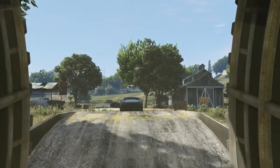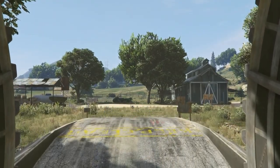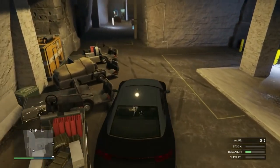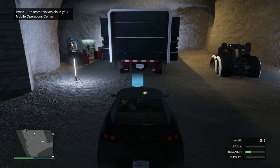Right now I'm driving into my bunker with the RH8 that's stored in my MOC. From outside the bunker, I opened up my interaction menu, went to Mobile Operations Center, and requested personal vehicle. Now that I have the RH8, we're driving into my bunker. My friend is going to go ahead and start up Deadline Four and just sit in it — that blue marker right next to the pink circle over there in Blaine County by the airport.